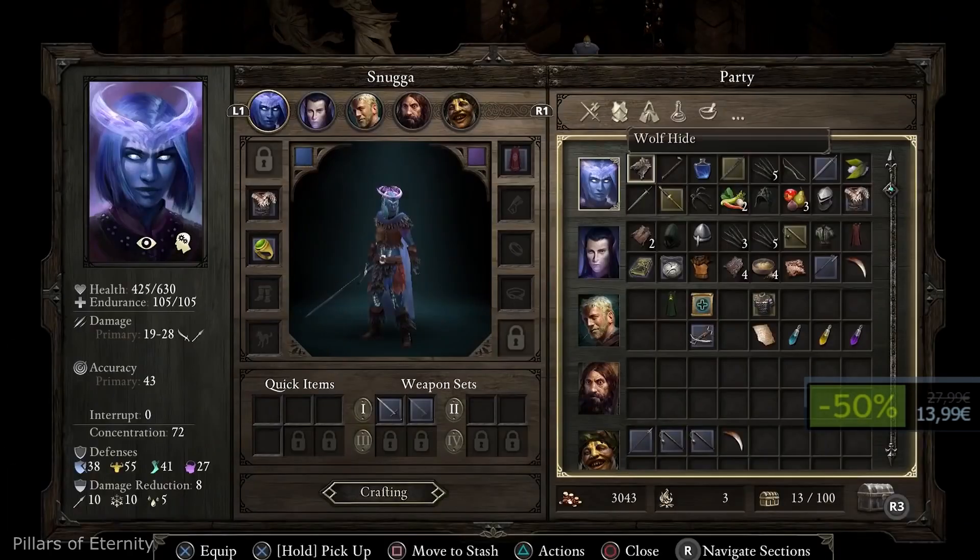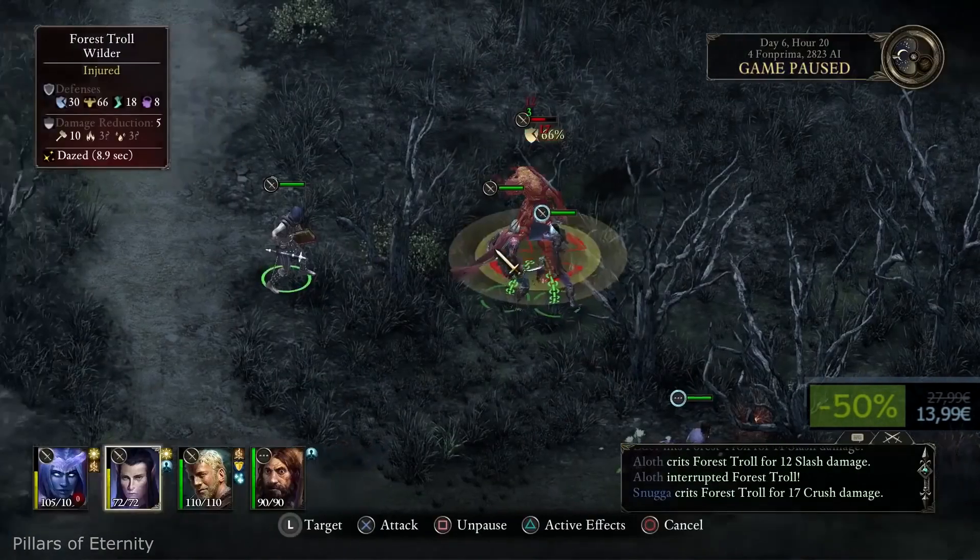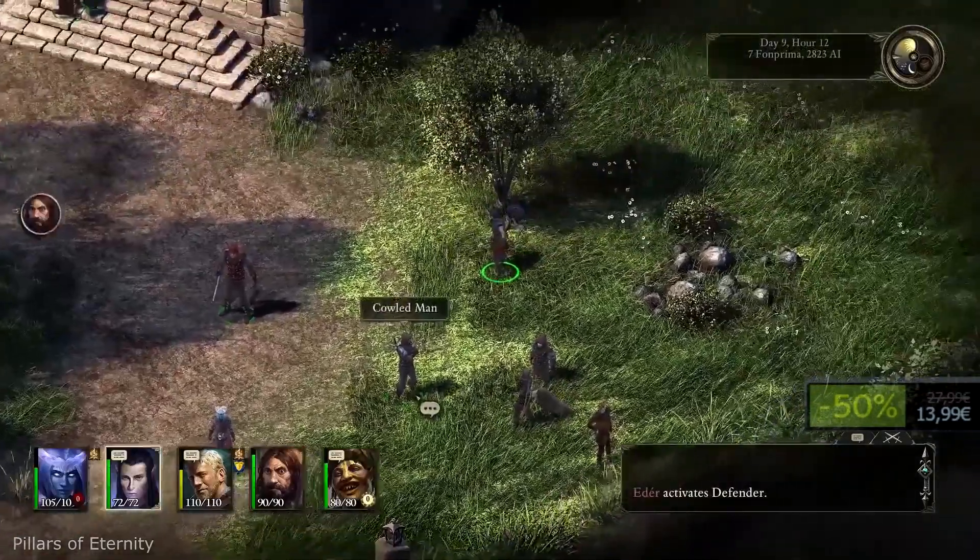A material for your depression to spike up, but don't be sad. Instead, become a hero in Pillars of Eternity and save people from the scary phenomenon known as Hollowborn.